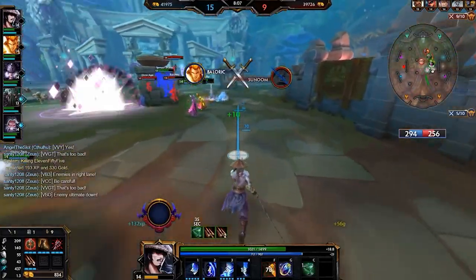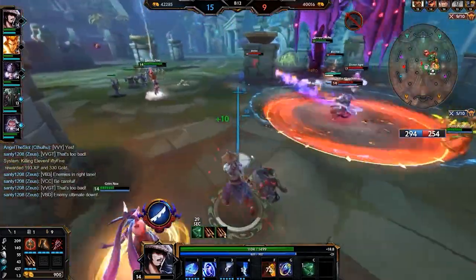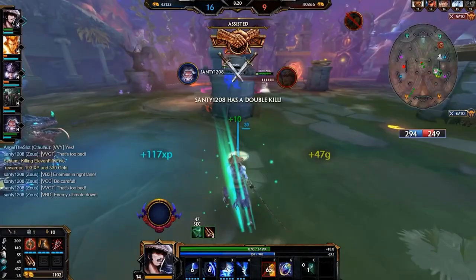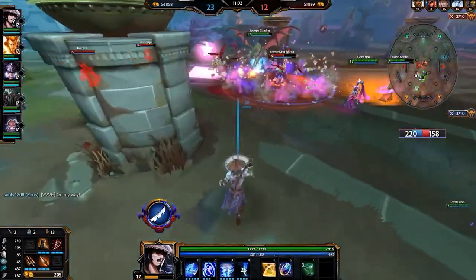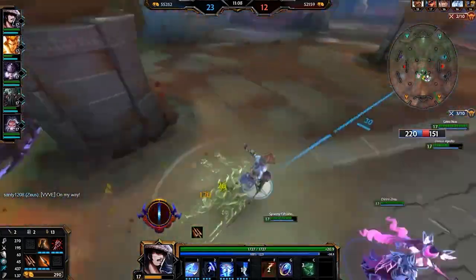I'm not going over a full build in this video, but you want to make sure you are building Hydra's Lament. This goes hand in hand with the auto attack cancelling tip. You really want to build this item because as you're weaving auto attacks and abilities together, Hydra's Lament is going to get a lot of value. In recent changes, Susanoo can no longer proc Hydra's Lament in between the individual phases of his first ability — that has been patched out.